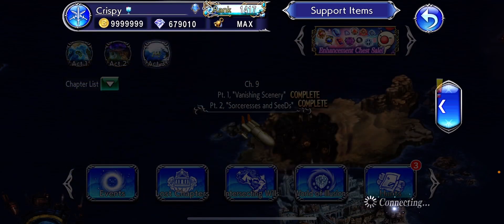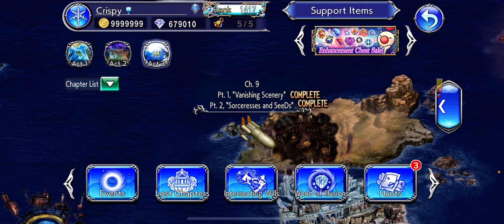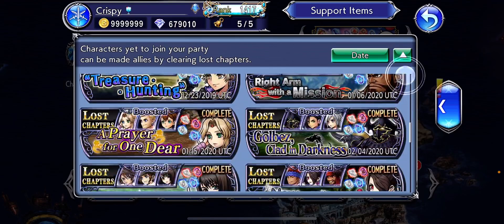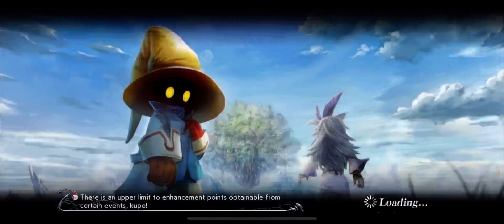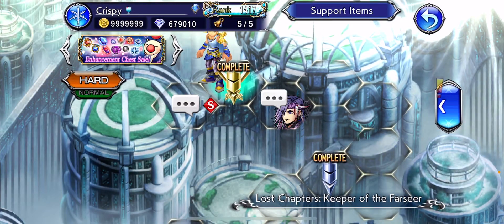If you miss the event, within 12 days go to Lost Chapters and go all the way down. Keep going — go to Caius. The Caius Lost Chapter has the Eagle Guns in it.